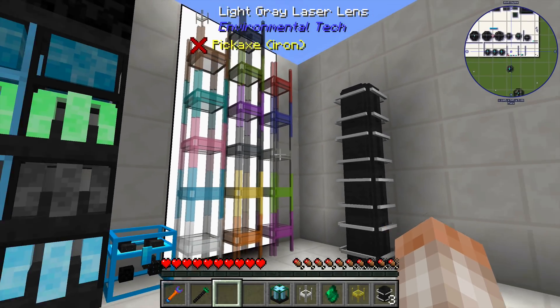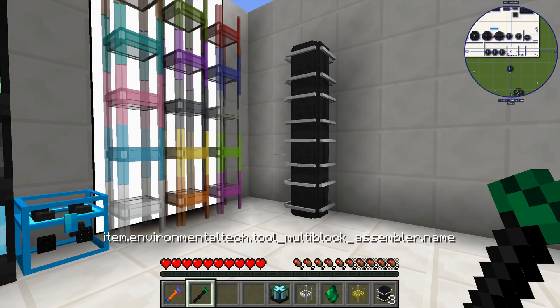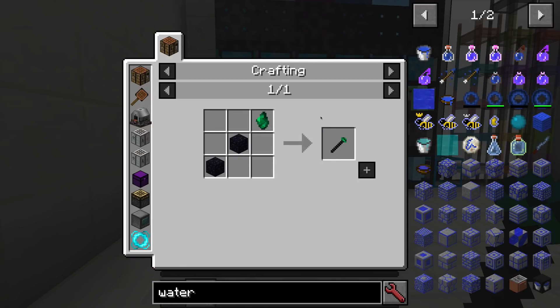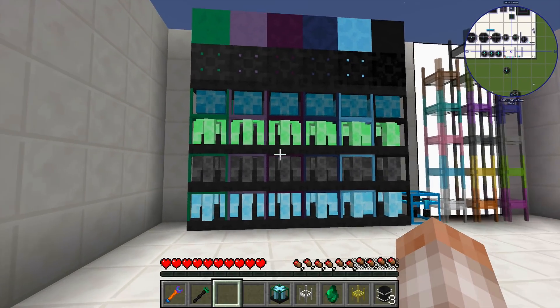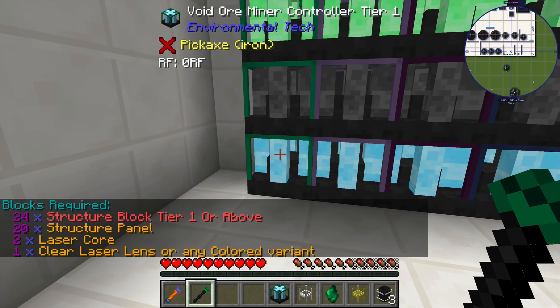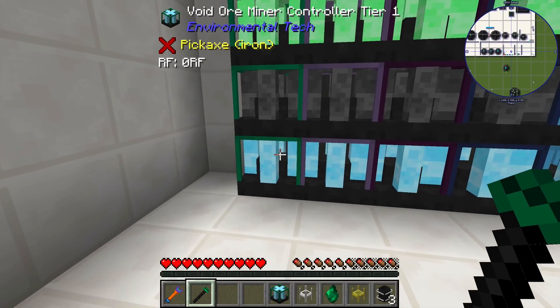There are also laser cores, which are needed in different quantities depending on the tier of your void miner. To figure out what resources you need to build the multi-blocks, the only way right now is to craft the assembler — the main tool for this mod. You used to be able to use a digital guide that told you all the resources required, and I'm sure that'll be added back. For now, you have to make the assembler, left-click on whatever multi-block base part you've created, and it will show you in the bottom left what you need. For the tier 1 void ore miner, you need 24 structure blocks, 20 structure panels, 2 laser cores, and any color lens. Once you have all that, you can use the assembler to build it.